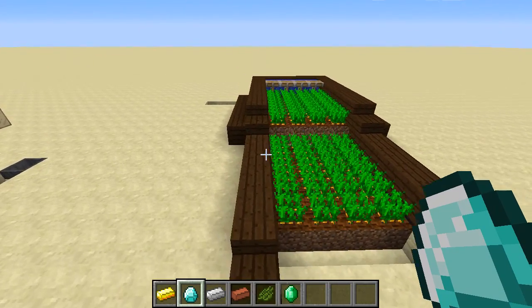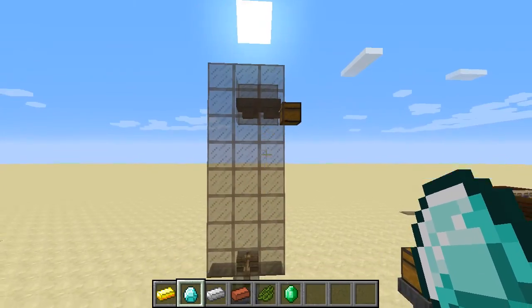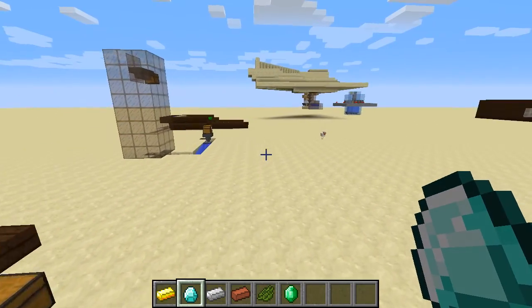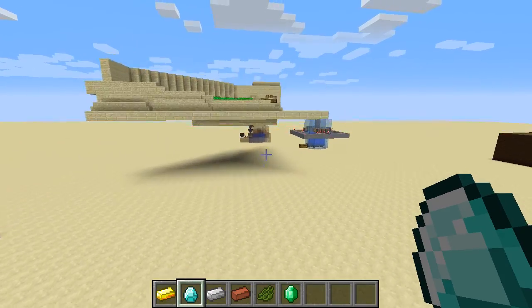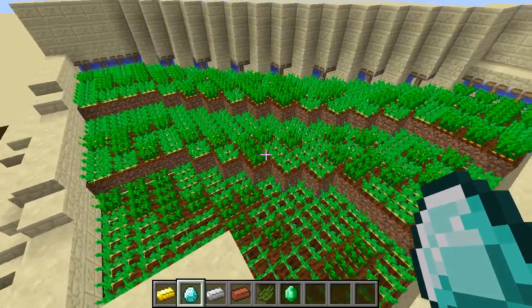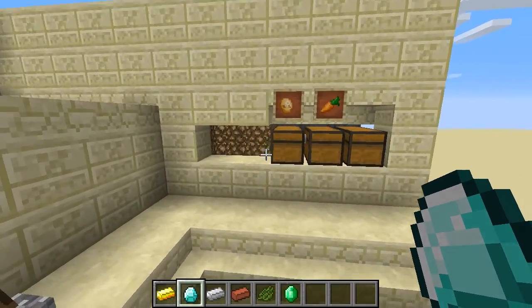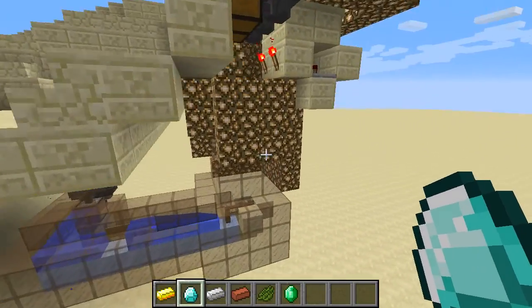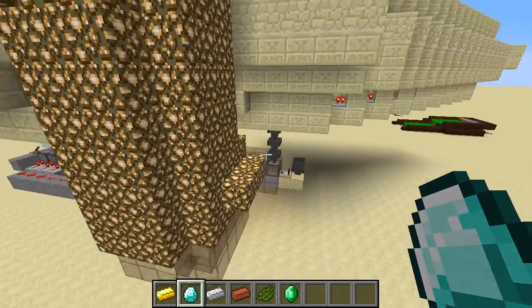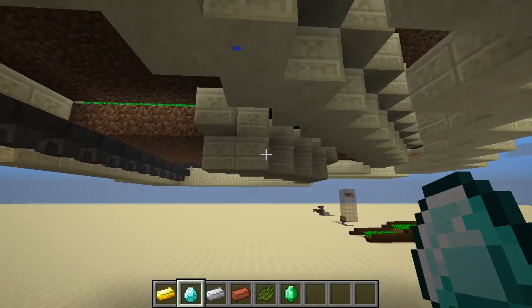Now that we have our basic farm design, we also have our basic glass elevator design. And of course, previously we made our simplified hopper system to sort out things — I made another one here. Let's combine it all together. You can make these farms in any shape. You can see I made mine kind of in a triangular pattern. I planted my crops, I have my sorting system with the chests over here — it's the same as we made before, just in another build.